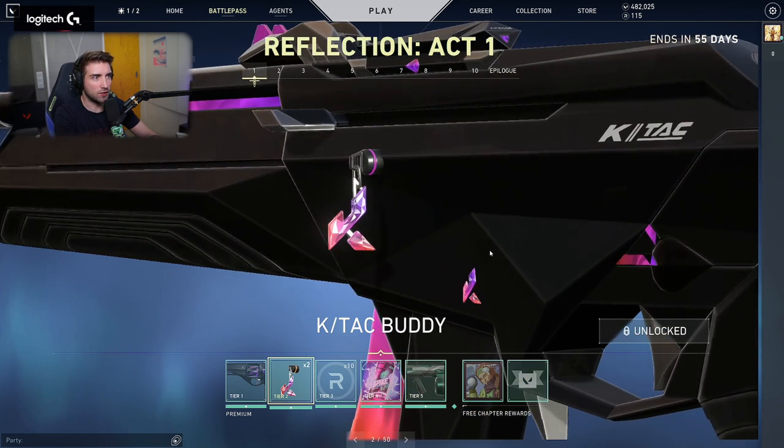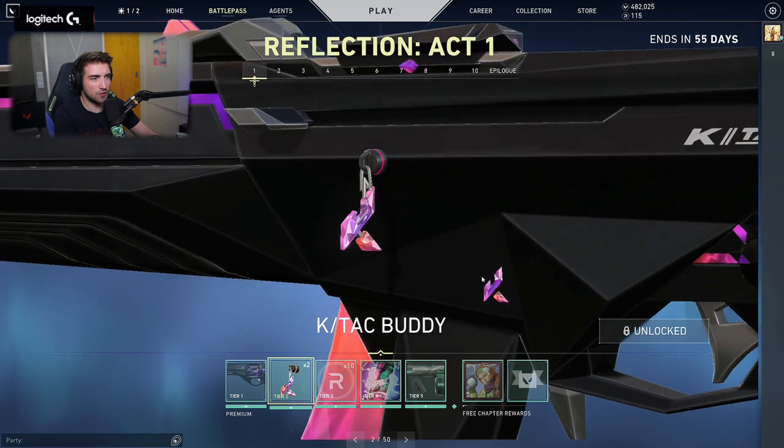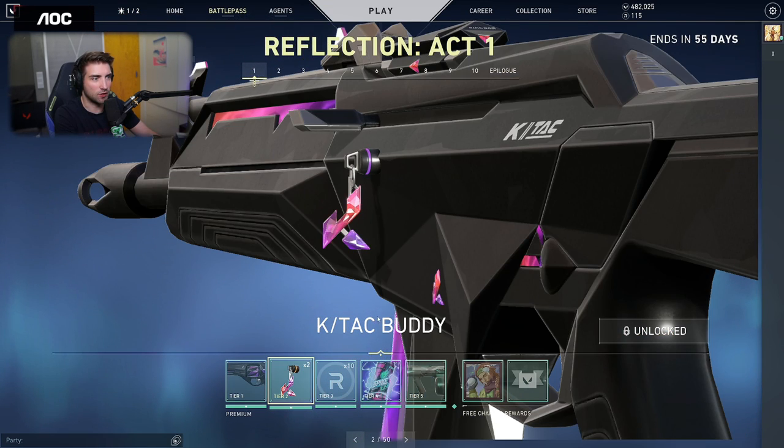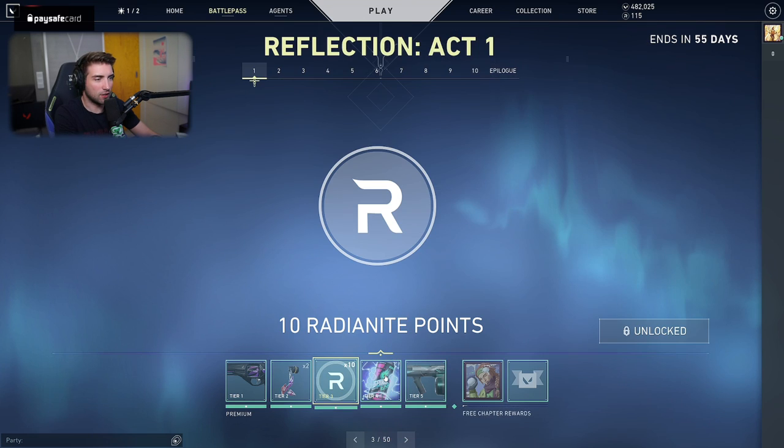Then next we have the gun buddy, which is basically the same style as this. It's made from Kingdom, so it's a K-TAC body — the same material and it's the logo of Kingdom. We had one before that was like the golden one, Radiant, of course.